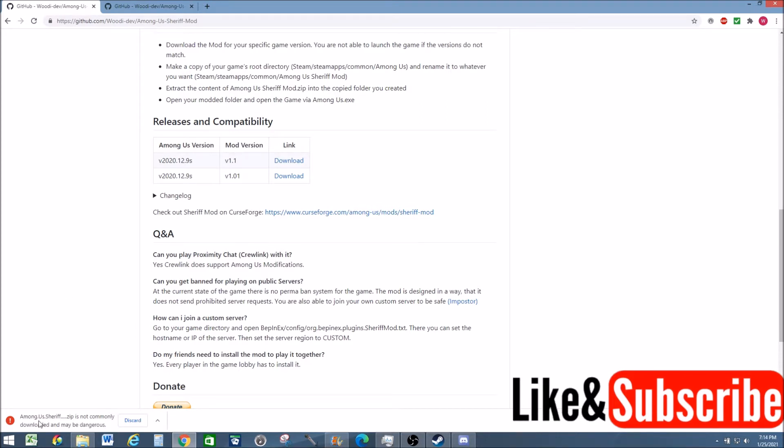I've attempted to download the Among Us Sheriff mod file and my computer is telling me that it may be dangerous. For this file, I know it's not, because I've already done it. That's not the case for every GitHub file, but for this one I know it's safe. So if you have this error as well, just go over to the right — do not hit discard. If you do hit discard, just download again. To the right there's going to be an up arrow. Select it and hit the keep option. This is going to fully download the Among Us Sheriff mod zip folder.